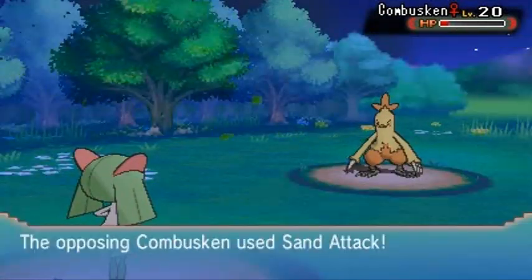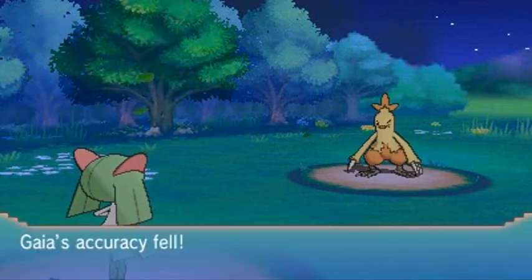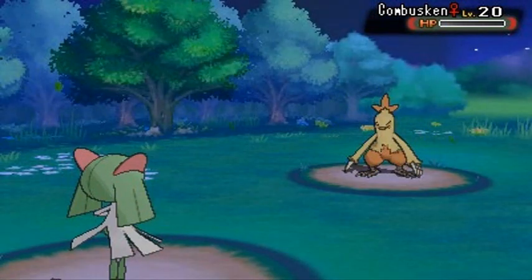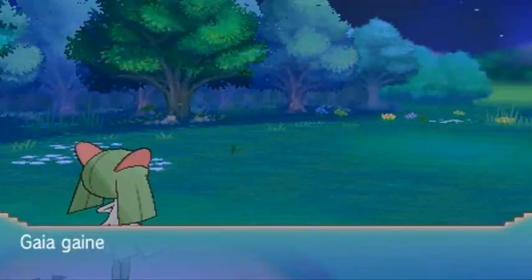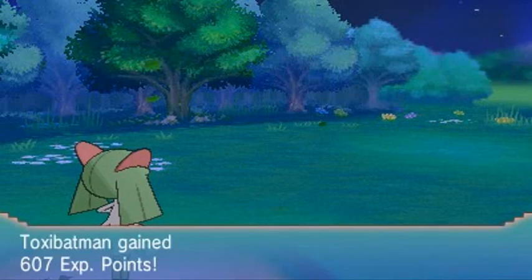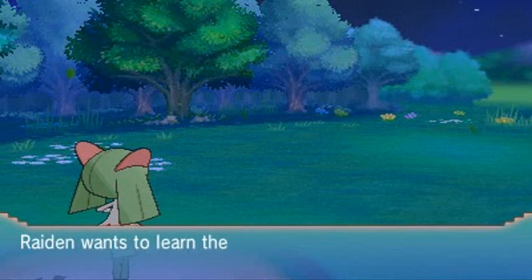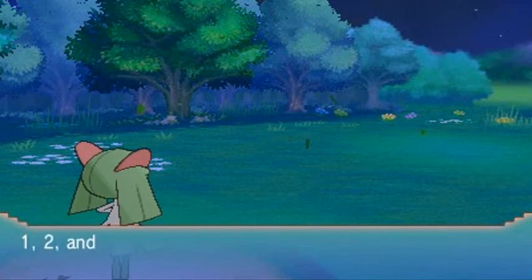Combusken has its Blaze ability so it might do something. Let's go with Confusion attack - god dang it, I hate that Sand Attack. There we go, eat that! Sit down. More experience points for all of us. And Raiden grows to level 13 and finally wants to learn Spark! You're finally learning a move - let's go ahead and learn that.